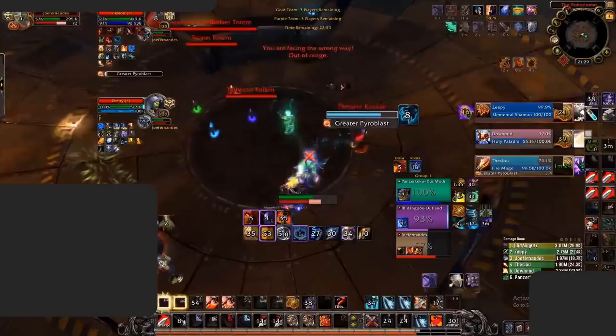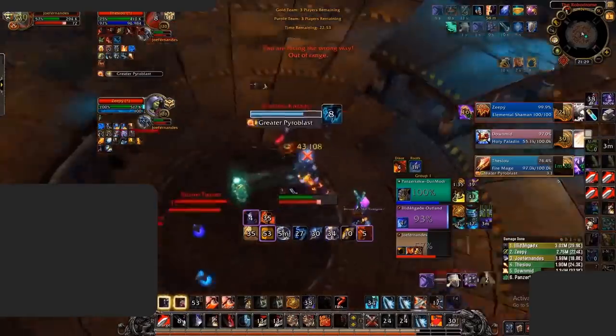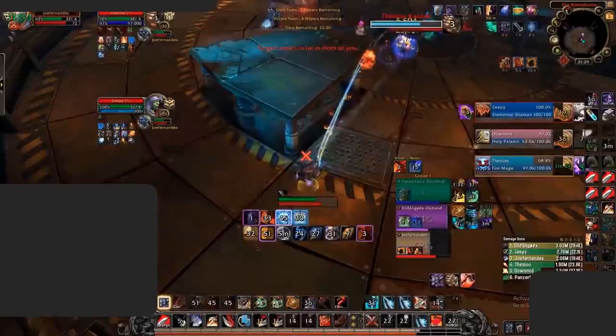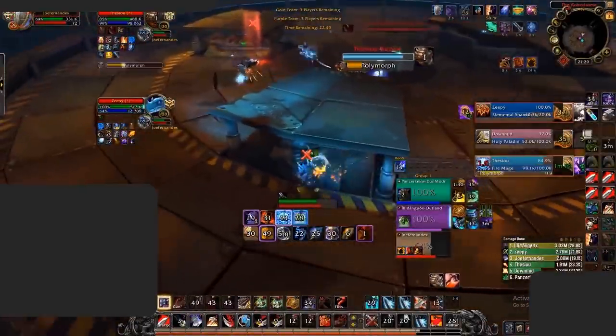Here's another example from my point of view against a fire mage Ele Shaman. I heroic leap back because I see there's a sheep on my healer and my partner just gets hexed as well — I just need to live at this point. I could have used the parry as a safety measure, but because I used the reflect instead, reflect is going to be better than parry in this situation. Reflect is super powerful against double wizard cleaves like this that rely on cast damage to get a win. So now I'm in a position where I heroic leap back so I can line of sight both the mage and the Ele Shaman and just don't take damage.